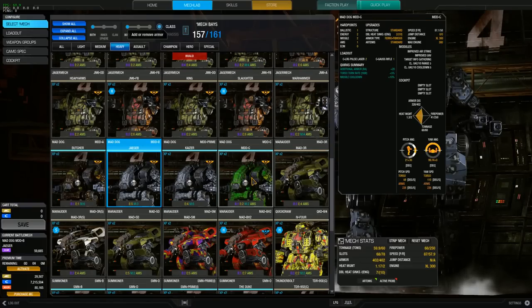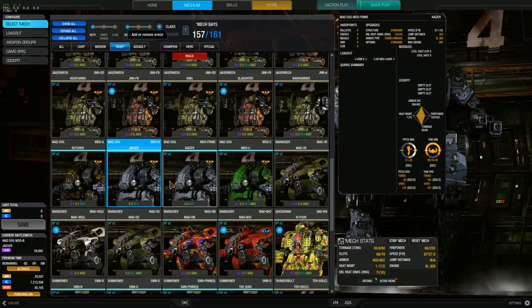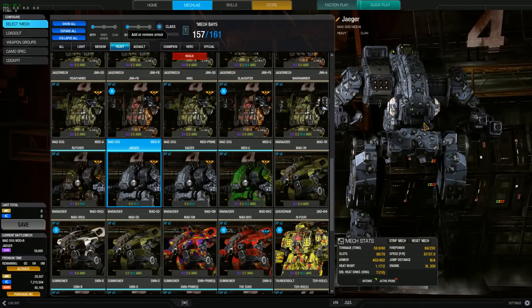I might even build out one of my Vultures on here — I have four of them: an A, B, Prime, and C. I could go through at least one of them and show you guys how the omnipods work, make a custom loadout, and take it into battle so you can see. I have gotten a couple of fan request builds I plan on doing soon, but in the meantime, thank you guys so much for tuning in and I look forward to seeing you on the next one. Take care!